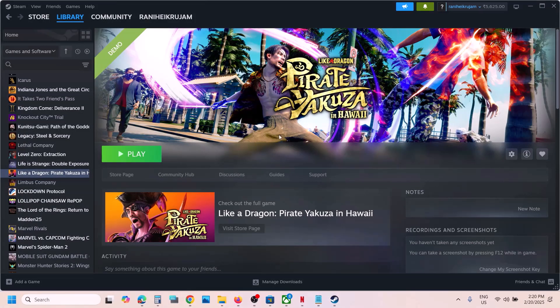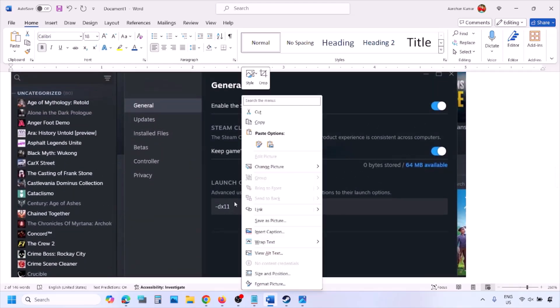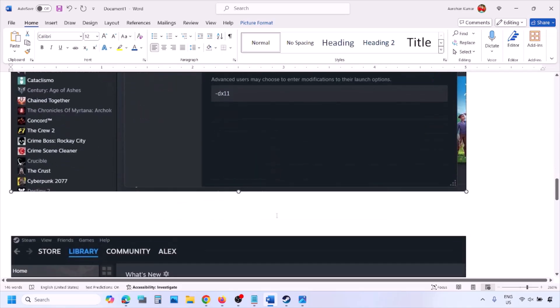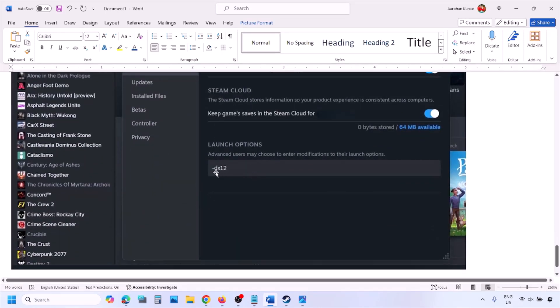The first step is to try DirectX 11 or DirectX 12 in the launch option. Go to Steam library, right click on your game, select properties, and in the launch option type in -dx11 and then launch the game and check. If that does not work, type in -d3d11 and check. Still not working, type in -dx12 and then launch the game and check.